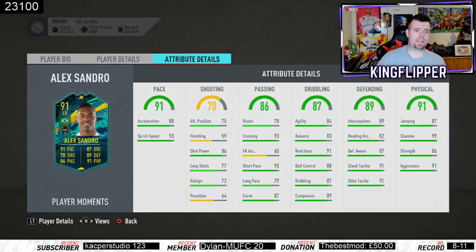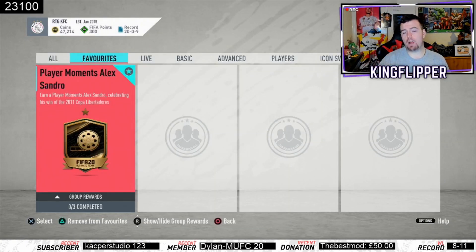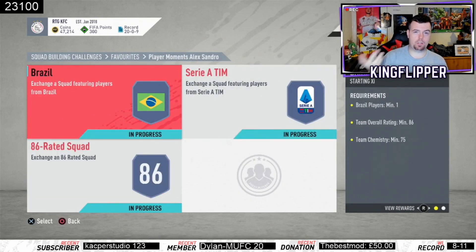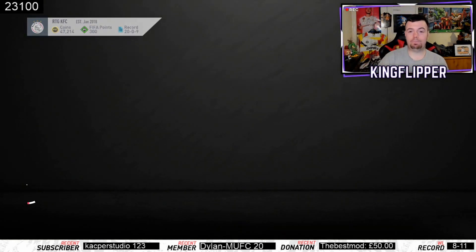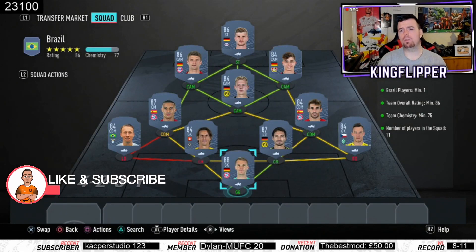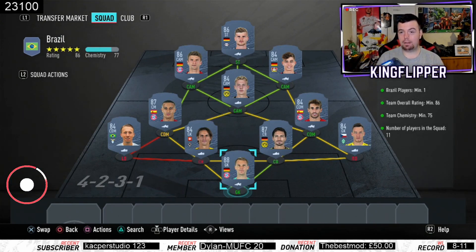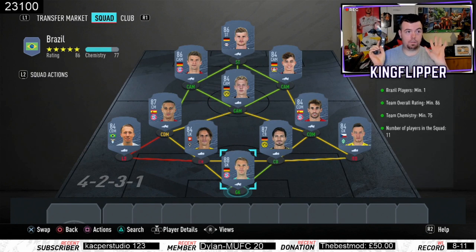The card is naughty and I've done this a lot cheaper than what Futbin is saying at the moment. Prices do fluctuate so I do apologize with that. There are three SBCs, all 86-rated range. Let's start with the Brazil one. By the way, Futbin prices at the time of doing these are just a guide — bids and snipes are cheaper. You need one Brazilian player required, and my camera seems dark — not sure why.